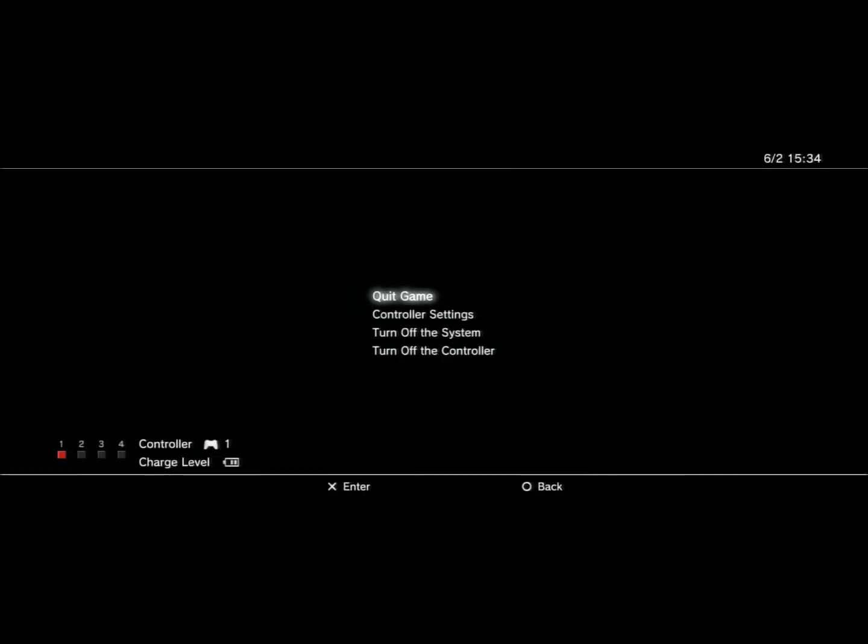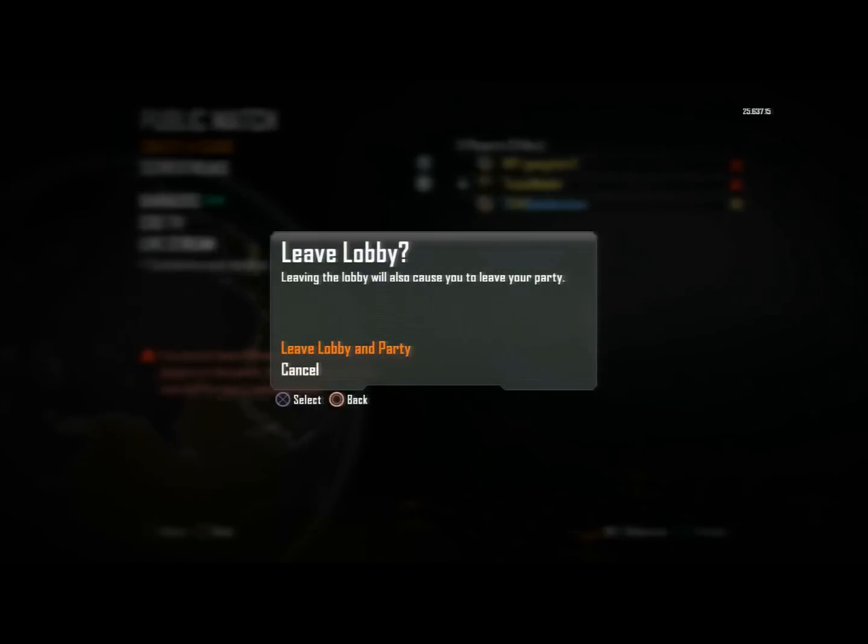It should put you in your friend's lobby. Then what you want to do is click circle with your first controller and then change the controller, and click yes to leave the lobby.